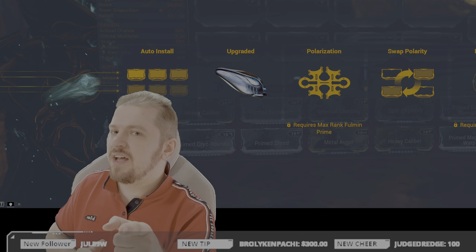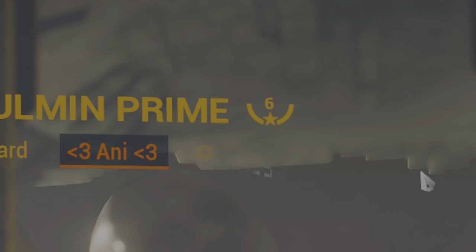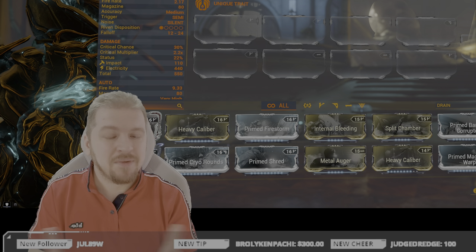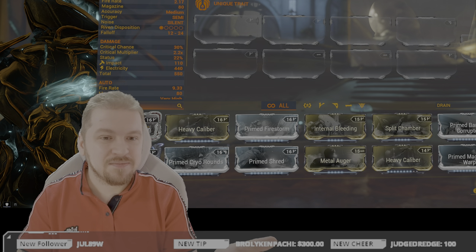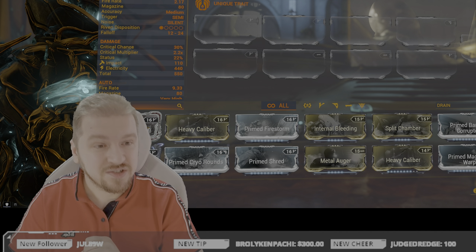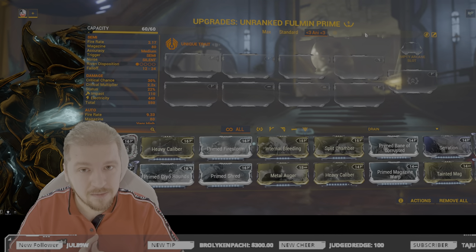Mod capacity is 60 out of 60, and if yours is a measly 30 out of 30, plug in that Orokin Catalyst. For the build I'm recommending, you'll only need two to three Forma depending on the mods you have available. Here's the thing — this is not one of the best primary weapons in the game. It will not make a top 10. It might make a fan top 10, but objectively it's not one of the most powerful primaries. That does not mean it cannot clear base-level Steel Path without any issue, as I'll demonstrate shortly. It's a very cool rifle and a fan favorite, and in my opinion you should still experience the Fulmin Prime.